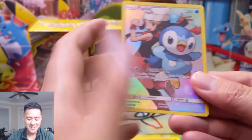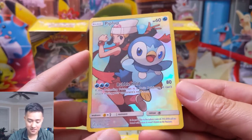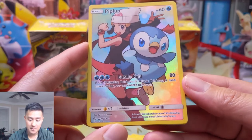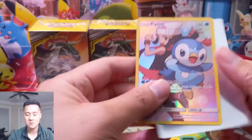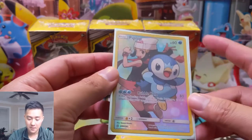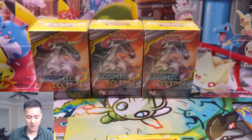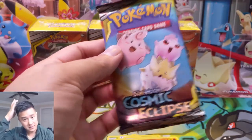Another hit — this is definitely my favorite alternate art. Let's see how it looks — pretty good, maybe a little more space on the top. Another Drampa, so that's another character rare for this opening. I feel like they're quite rare — at the pre-release not too many people had them, so I feel like we're doing very well. And that's our second Dawn in this opening. Last pack of this box.